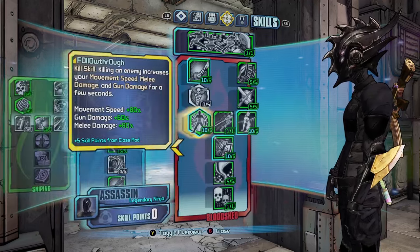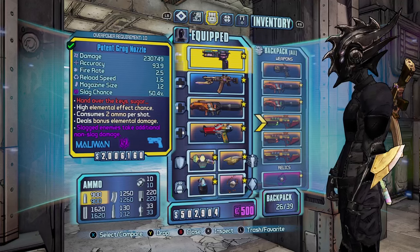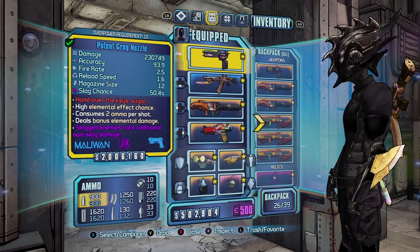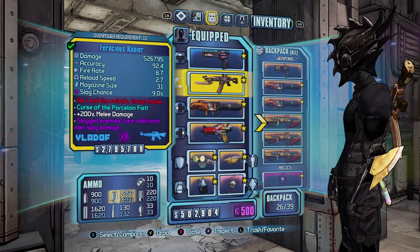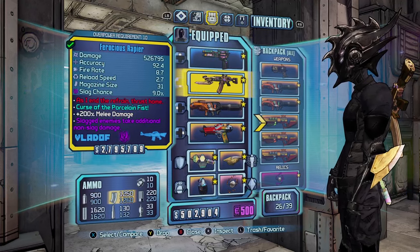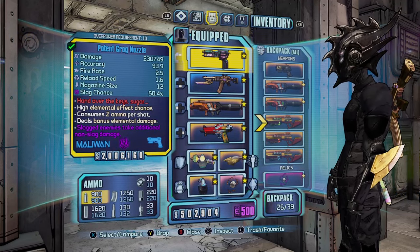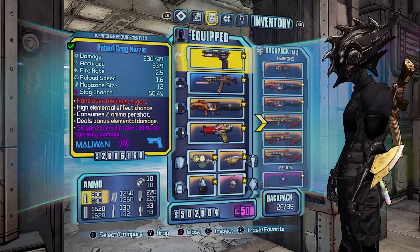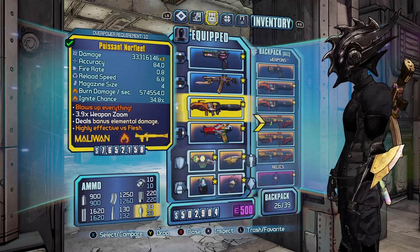Moving over to guns: you want a bladed Grog Nozzle. I unfortunately don't have the bladed version, but this gun will heal you while slagging enemies, so you can slag them, do more melee damage, and heal yourself at the same time while your shields are dropped. The secondary melee weapon I recommend is a Ferocious Rapier — this will slag enemies and deal a ton of melee damage. With the blade attachment this should give you around 200 percent increased melee damage. You can get this as a mission reward from Tiny Tina's DLC.